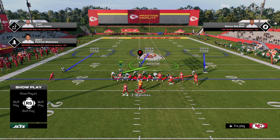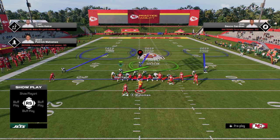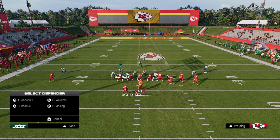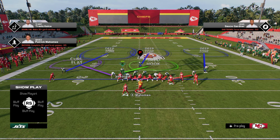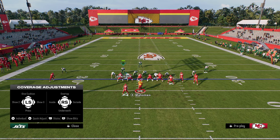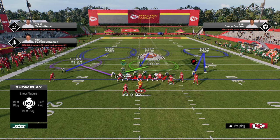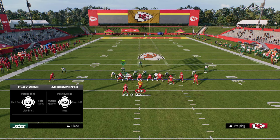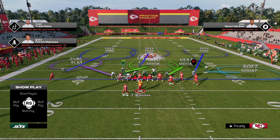How do I like to defend double post? The best route on double post is the post route. On the left side, we're going to deep half the left side outside corner. We're going to put the left side defensive end in a curl flat. On the right-hand side, we're going to flip-flop our defense — take the slot corner and, because we have that safety package, put him into an outside third. Then we put the outside corner into a soft squat, and the defensive end in a vert hook. This adjustment sequence is really effective for double post.